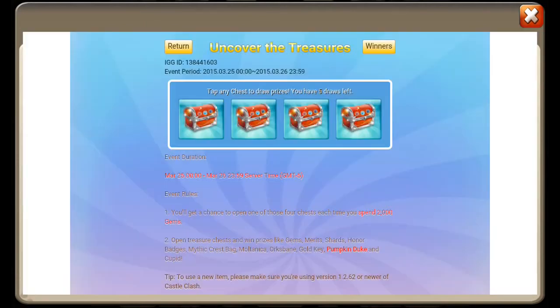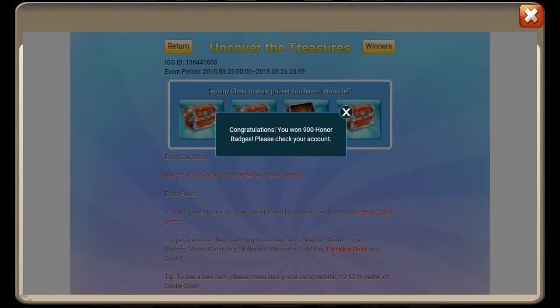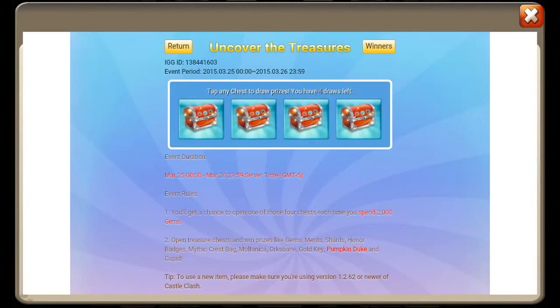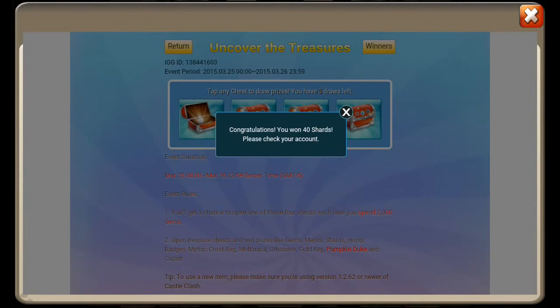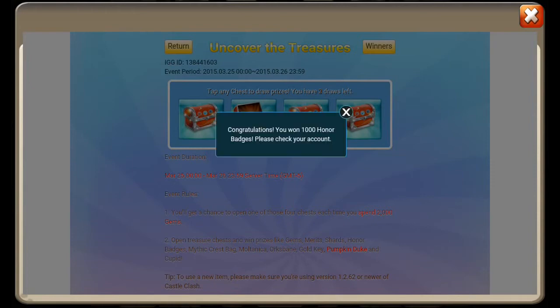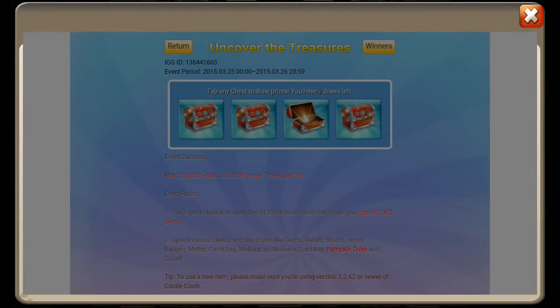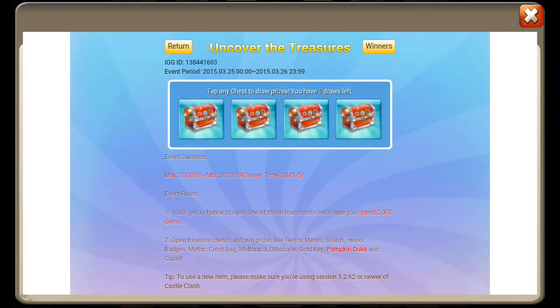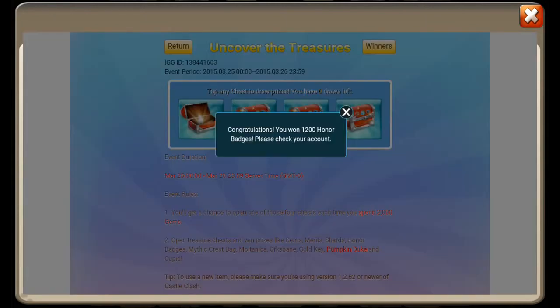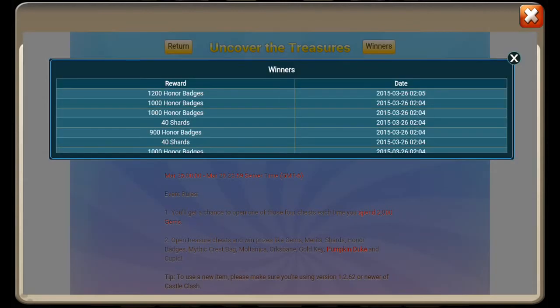I wasn't trying to open that one, just open this one. Let's just jump around, I don't care. 40 shards. 1,000 honor badges, 2 more left. 1,000 honor badges. Let's go to the left one — 1,200 honor badges.